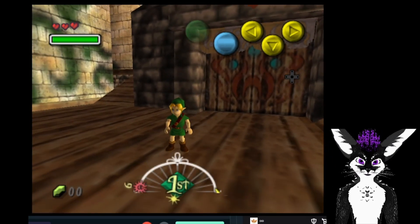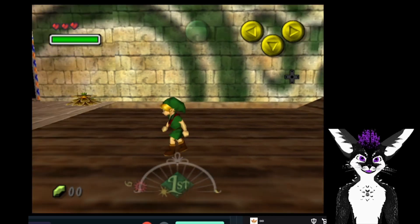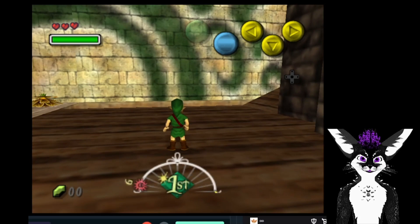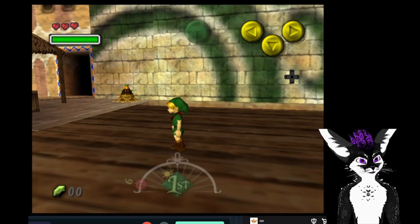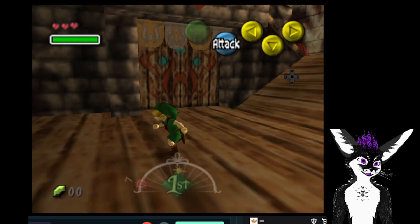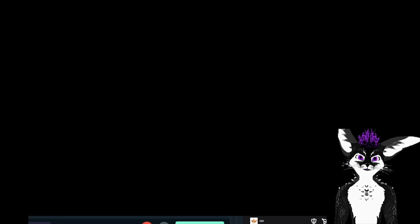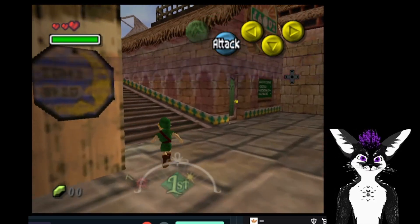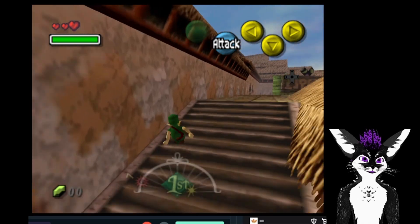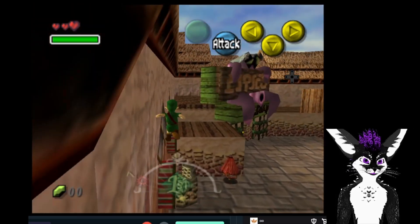There is one last custom setting: any of the teleport songs will let you teleport between both games. So if I play the Song of Soaring while in Ocarina of Time, it will let me immediately teleport to wherever in Majora's Mask. And if I play one of the teleport songs for Ocarina of Time while I'm in Majora's Mask, it will send me to that location. I originally did not have that — however, if you don't do that it becomes very tedious to run all the way back to Clock Town or Hyrule's town square, and you can only go through the door as Child Link, so there's a lot of setup.